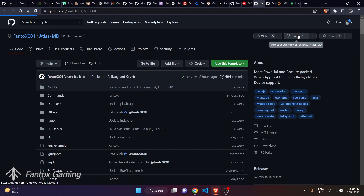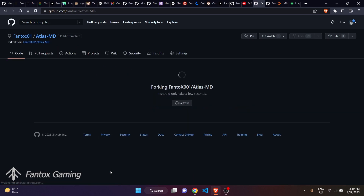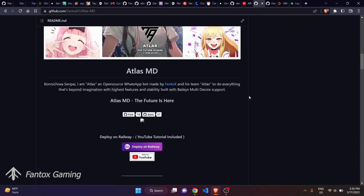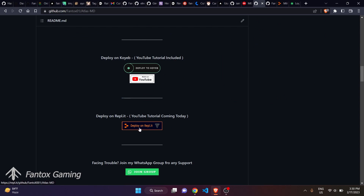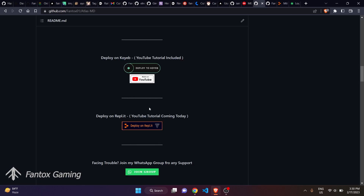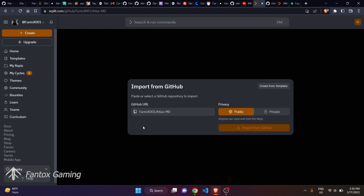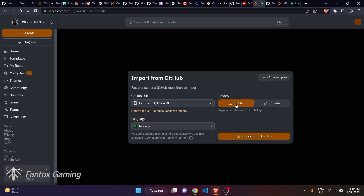Click the Fork button and then click Create Fork — it will take around two seconds to create the fork. Once the fork is created, scroll down and you'll see a button called 'Deploy on Replit.' Before clicking it, make sure your Replit account is already created. Click on it and Replit will start importing. You can choose between public and private — I suggest choosing public. Then click Import from GitHub and wait around 10 seconds.